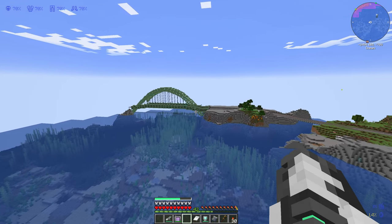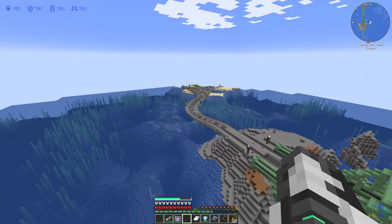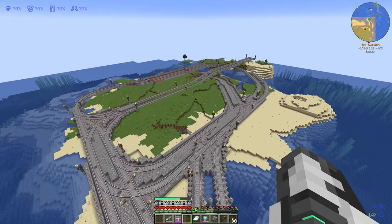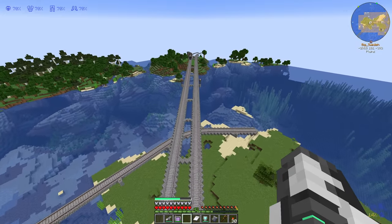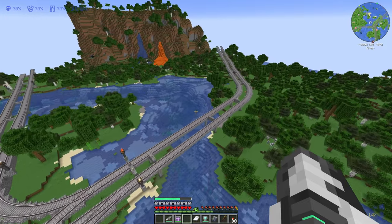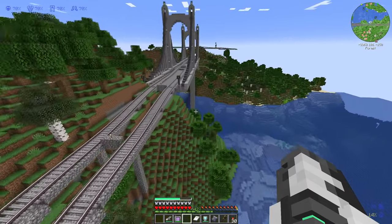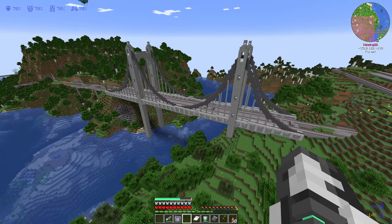Now let's head away from my base — I'm going to show you some of the other places on the server: where BigSwedish is building, and where we have some new players joining us. We're passing the copper bridge and heading in the direction of BigSwedish's base. BigSwedish is actually working right here, building some new train tracks for a future project — we're probably going to produce some food items there. If we follow this track and turn right, up this way BigSwedish put down some track and built a pretty cool suspension bridge which will take trains to a spot where a new player has started.